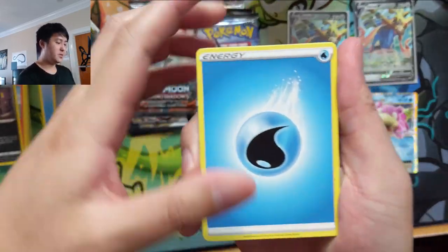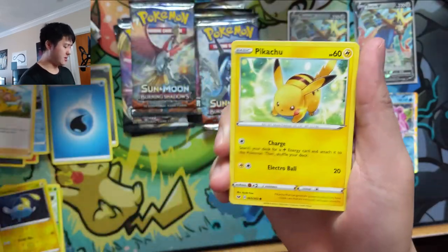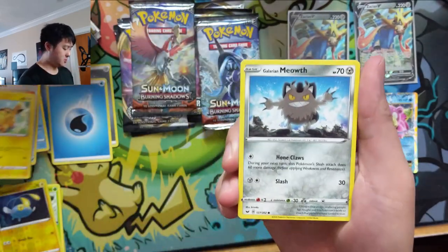Poke Kid, Energy Search — weird card. Energy Spinner is just a straight-up improvement over it.